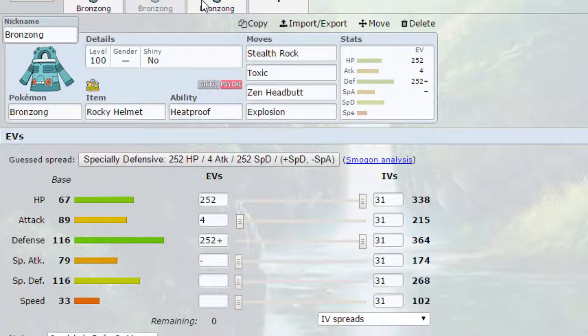The second set is one I typically use — I've used this for a couple of years now. It's quite a generic set for Bronzong, and it does require you to transfer a Bronzong from the previous generation, but it's definitely worth it if you have it. I've gone for Heatproof as the ability here, just showing off a different ability. We've got Rocky Helmet as the item, so if you get hit by a physical move, the opposing Pokemon is going to lose some health. I've put Stealth Rock on here to allow you to start setting up hazards, which can be really handy especially for Fire-types that might come in and cause trouble.